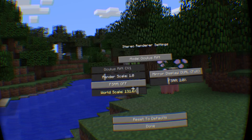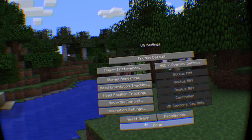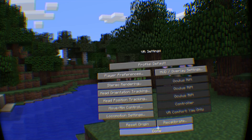World scale, render scale — all these things are available to you, and it explains exactly what everything is. And then of course we go to Head Position Tracking, which is a pretty big deal. It has the distance scale, eye protrusion, and blink on collision.